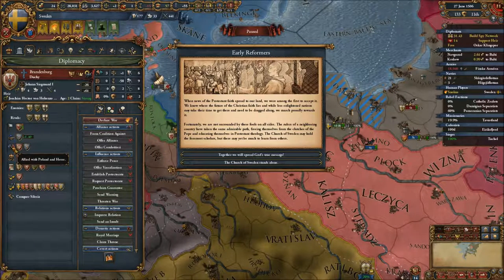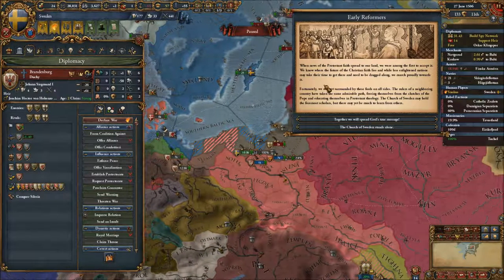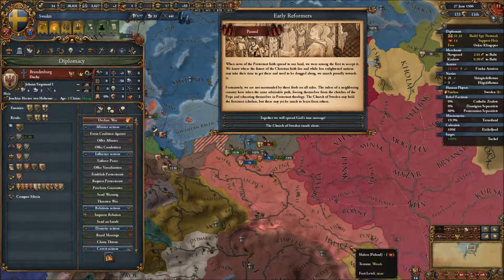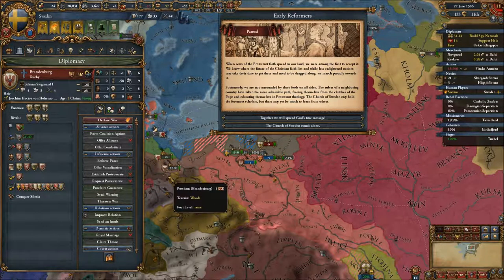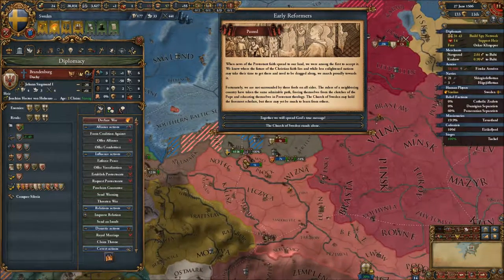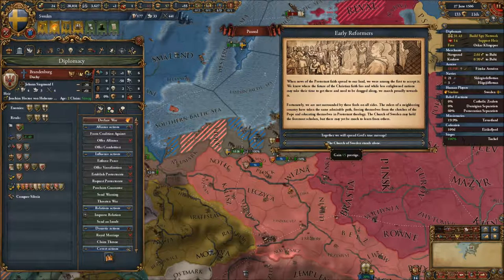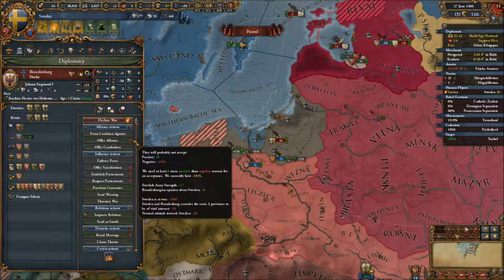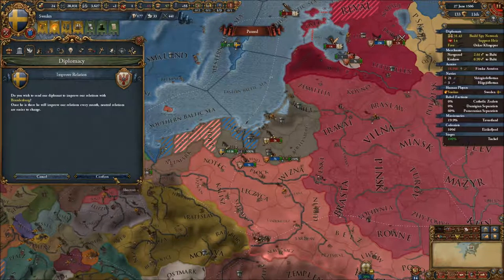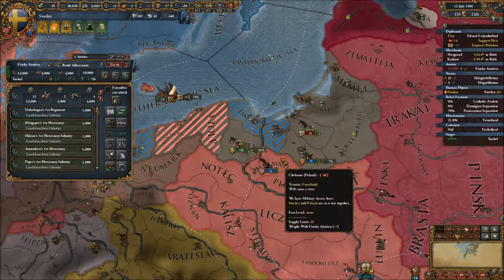Even though I would like that prestige, a friendly situation with Brandenburg wouldn't be a bad decision — especially since they're also allied with Poland. If both Brandenburg and we are allied with Poland and then we go into the Evangelical Union, it's pretty much guaranteed that Poland will be on our side. Having Poland on our side in the Evangelical Wars would be really beneficial. So I'm going to forfeit the prestige and take the boost here. Hopefully that can solidify into an actual alliance after this war.